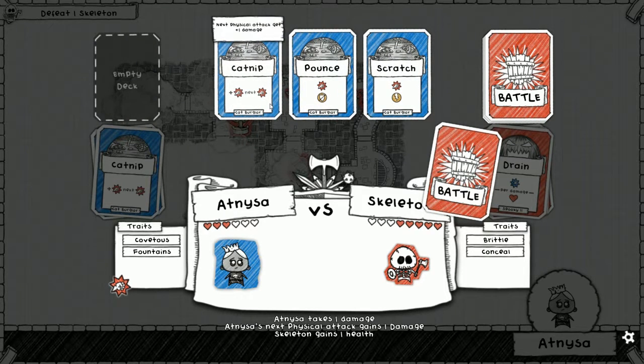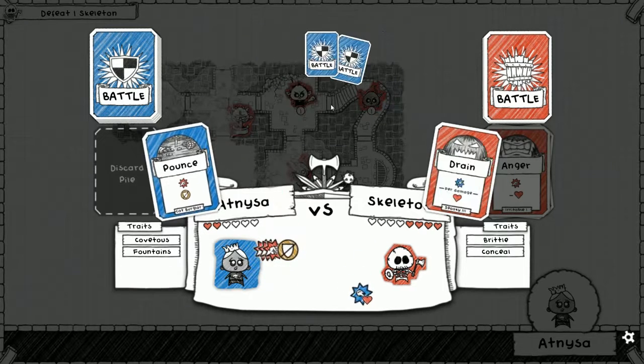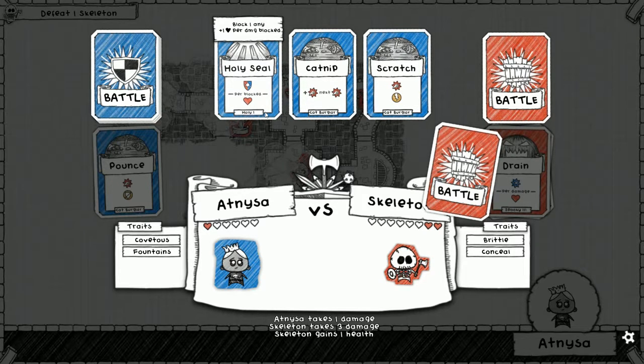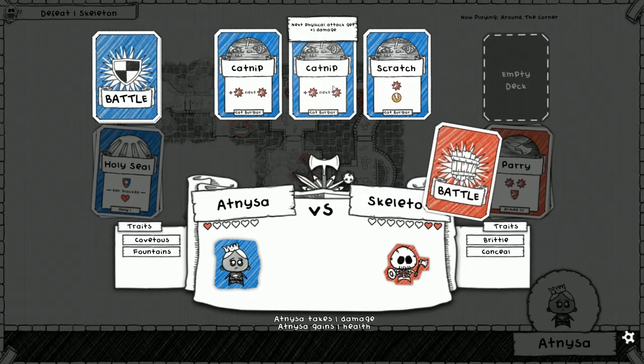Our next physical attack will deal two bonus physical damage — I wonder if Catnip stacks. It stacks! But if this kills me, I'm dead. If it doesn't, I think we can win as long as the skeleton doesn't heal. Three unblockables — damn. Holy seal has to work, there has to be only one damage or we're in trouble. The only way I win is if the next attack deals no damage, then Catnip and Scratch. I don't think we can win this.